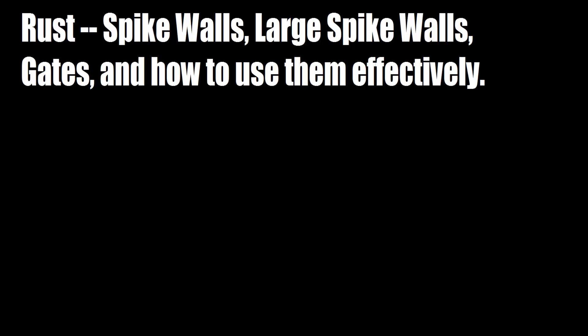The video today is basically about proper placements of wood gates and spike walls, and how you can effectively protect your base or deter possible raiders. First, the wood gate and the wood gateway are two separate items — they don't come together. The gateway is the foothold of basically everything you need, and the wood gate is the actual wooden part that goes into the wood gateway.